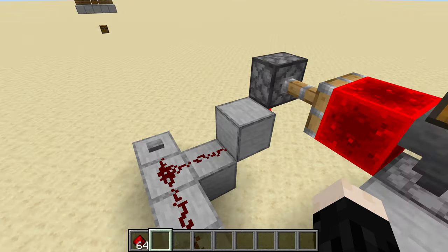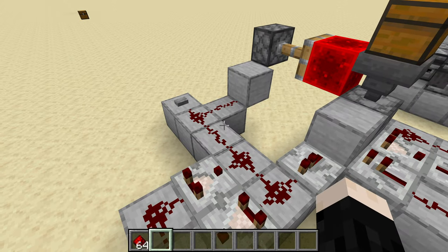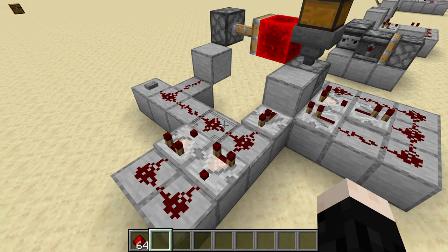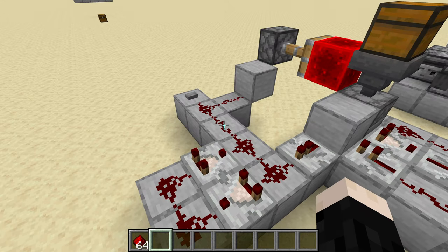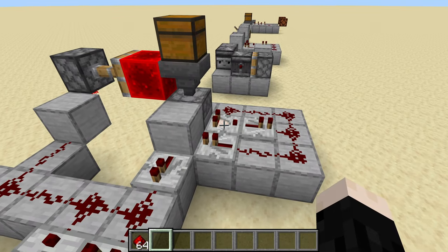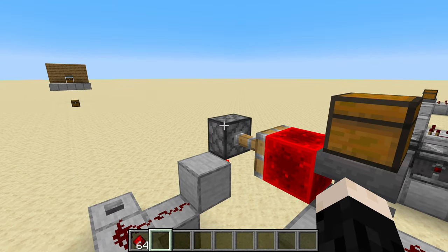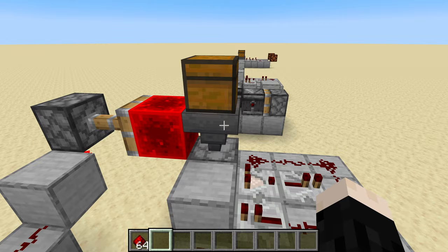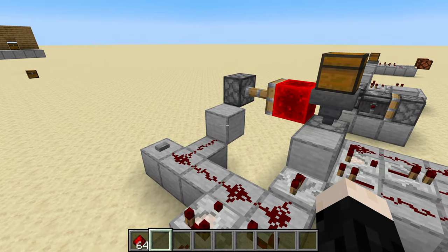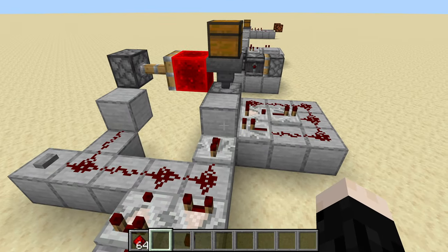We need the piston to stay retracted, because if it pushes back it's going to re-lock the hopper and we won't get all of our items dispensed. The way I did that is by taking the signal out of the block hitting the dropper and sending it back into the torch to keep it inverted. The button kickstarts the system, and then the system itself keeps it powered. I added a pulse extender here because I want this pulse to stay on constantly — without it, the piston would also flash on and off along with the comparator, which would really mess things up.